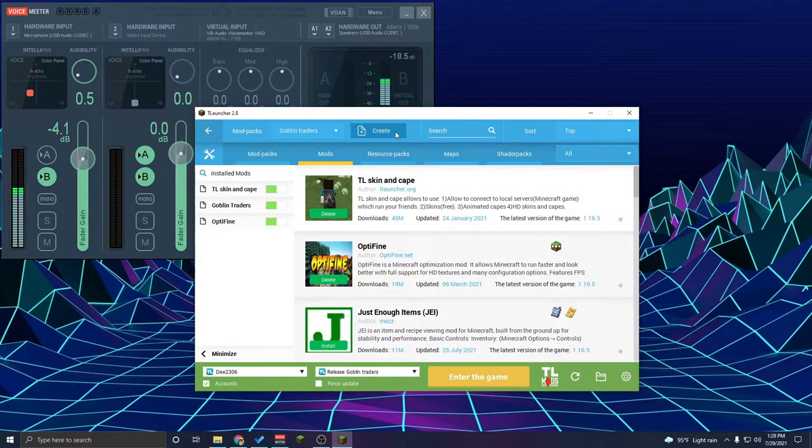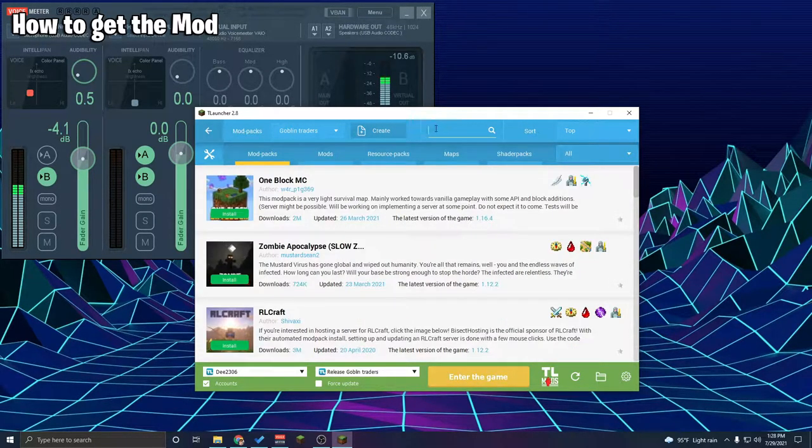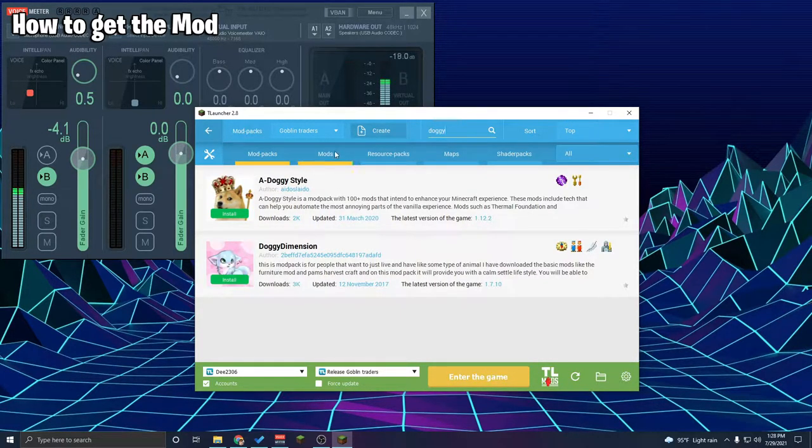Today's video is about the mod Doggy Talons — it's a very cute one and really good to have in your world. So we're going to go into our T-Launcher. If you don't have Just Enough Items, which I talk about in all my mod videos, it's really recommended — I'll definitely put it in. Also make sure you're not on mod packs when you search; if you have mod packs selected it gets a bit dodgy.